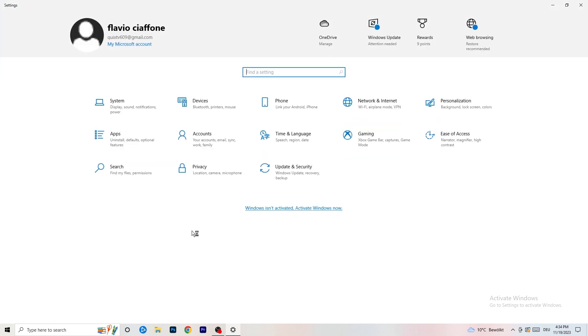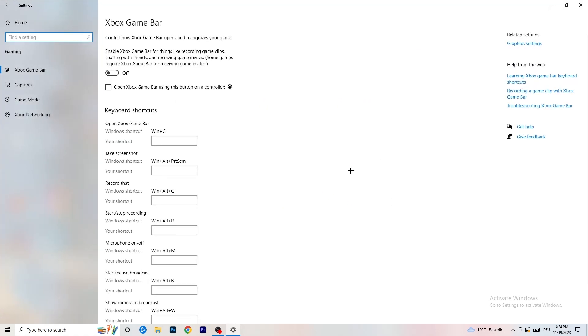Once you're done with that, go back and click on Gaming. Go to Xbox Game Bar, and what I want you to do is turn this off. Some people will tell you to turn it on, some will tell you to turn it off — I'm on the side of turning it off, because for some reason it will reduce the probability of having a black screen in-game.